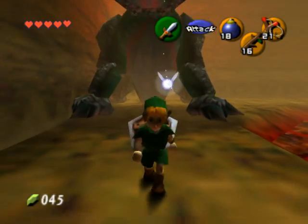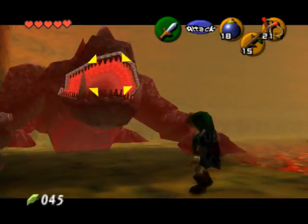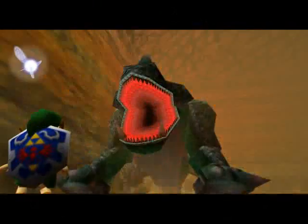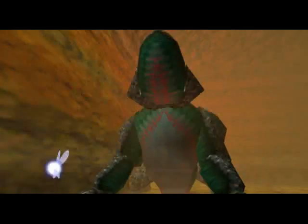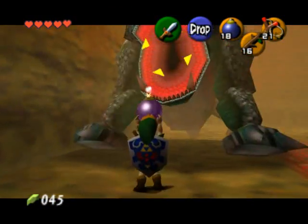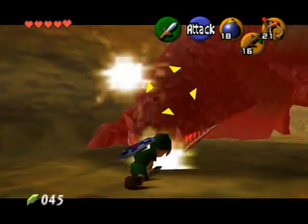To stun him, you have to throw either a bomb or a bomb flower into his mouth while he's sucking in to breathe fire, and then you have one chance to attack him — so make it count. Here's the best way to defeat King Dodongo: as soon as you start, he'll come towards you a little bit and then he'll start breathing fire. Toss a bomb flower or bomb into his mouth and then smack him. Here I do a jump attack.